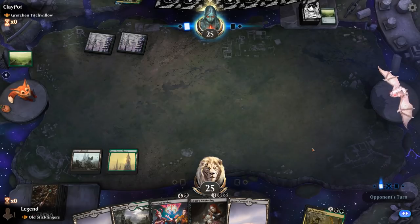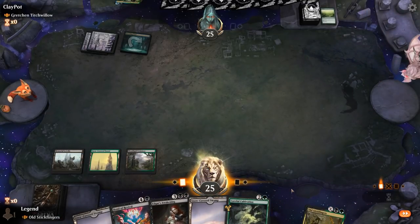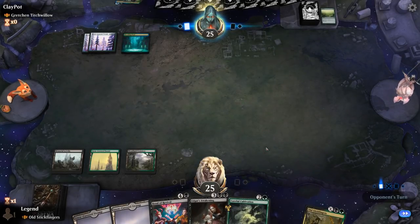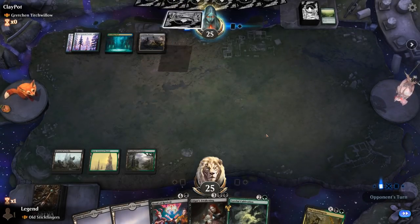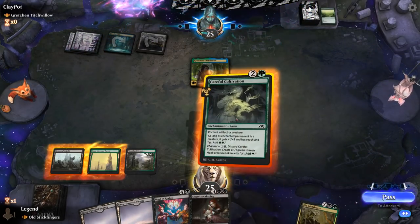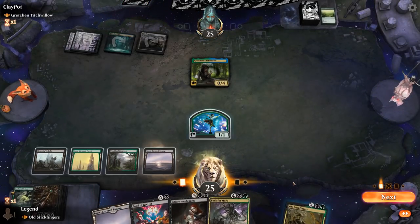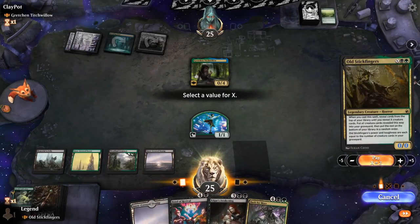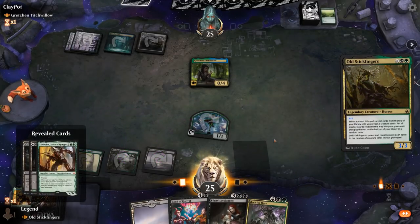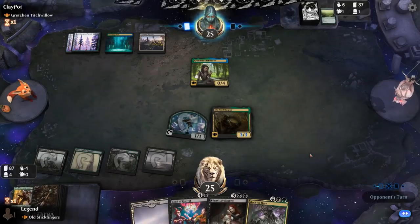Stickfingers is a cast trigger, so we're not as worried about our opponent countering our commander — we'll still be able to put those creatures in the graveyard. We can channel Cultivation end of turn, and then Stickfingers for X equals 3. Now we even have an instant-speed Back for More that we can use to reanimate a creature, which will help against counter spells. We get Colossus, Ulamog and Vorinclex — no Sheoldred.